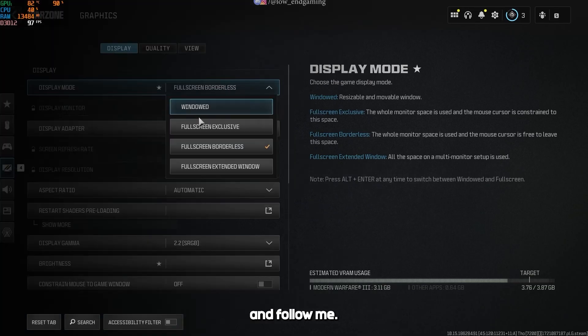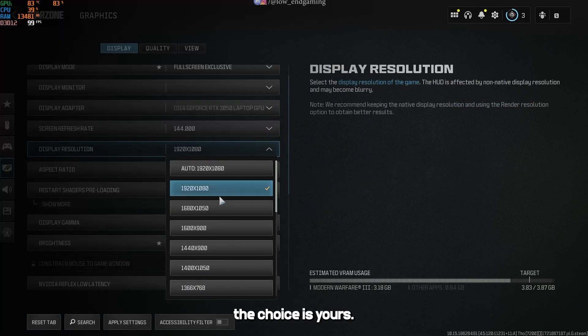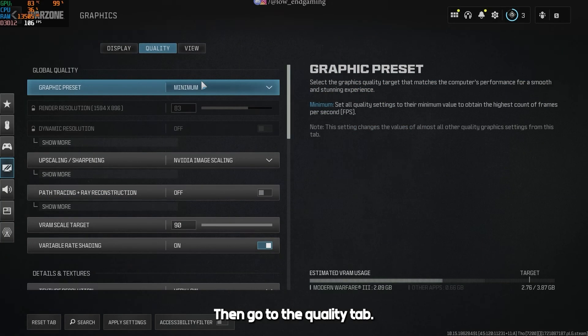Click on graphics and follow me. Change the display mode to fullscreen exclusive. For the resolution, the choice is yours or just keep it at default. Scroll down and turn off vertical sync. Now click on apply.